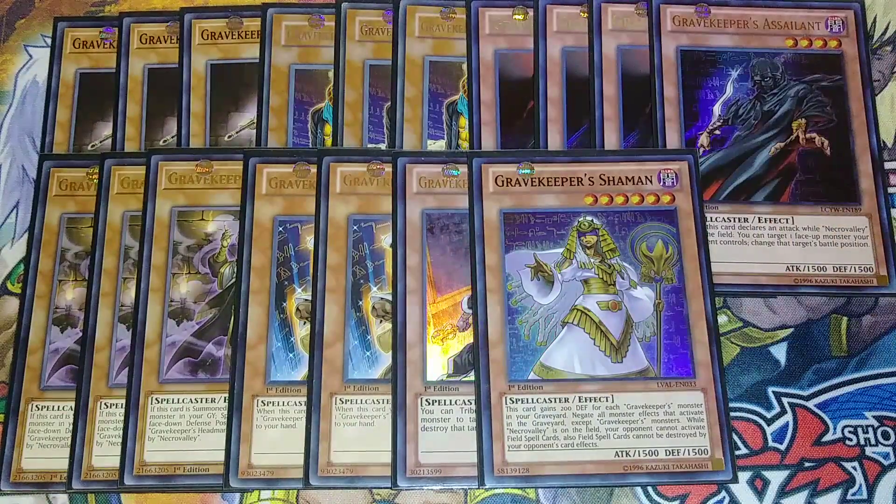One copy of Shaman. Shaman is a super good card in this deck. This card gains 200 defense for each Gravekeeper monster in your graveyard, and you can negate all monster effects that activate in the graveyard. She also has the ability that when Necro Valley is on the field, your opponent cannot activate field spell cards, and field spell cards cannot be destroyed by your opponent's card effects. She can get quite big on defense, which is really helpful to protect her.